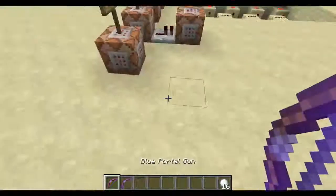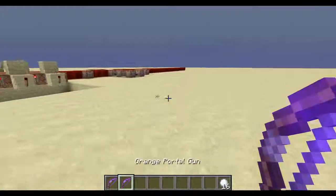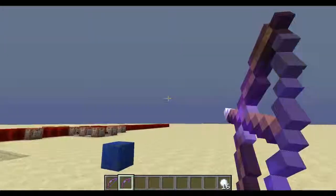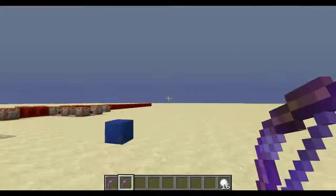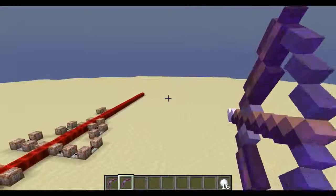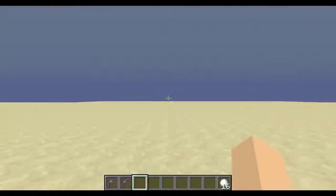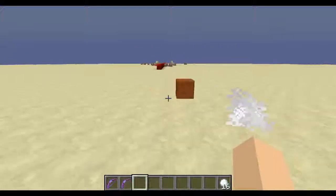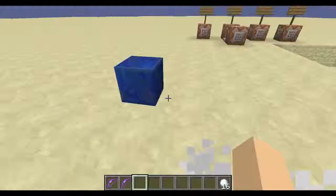So, I wanted to demonstrate how. Shoot one there, and we get our portal. Shoot one over there. There's kind of a range limit with these. Hopefully it works. Yep, there we go. So, you can see that I just walked right into it, and I come out on the other side.